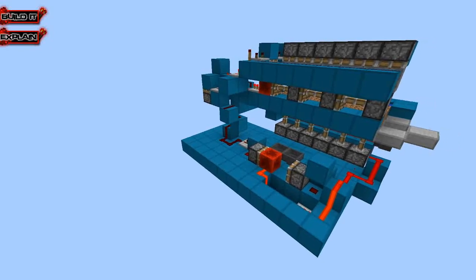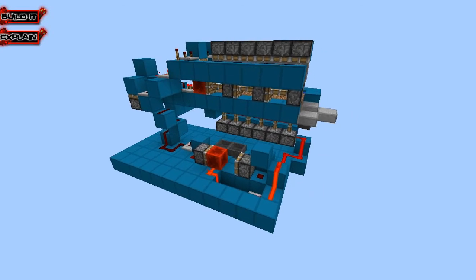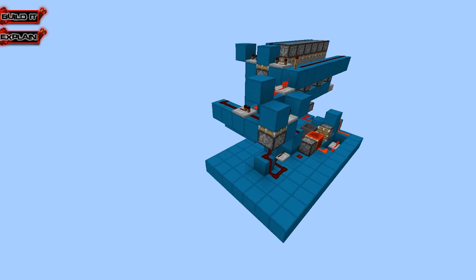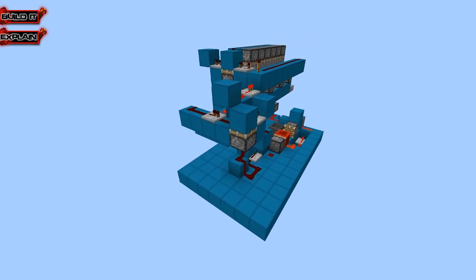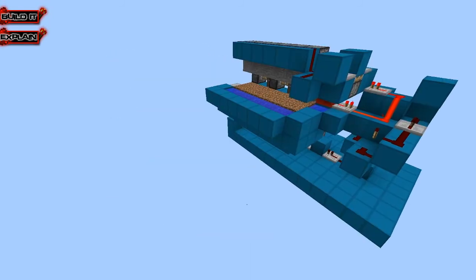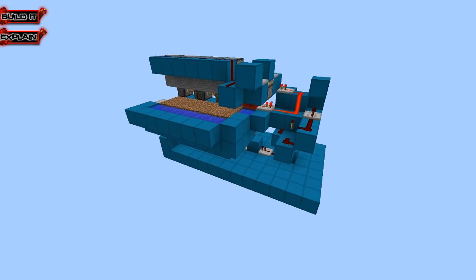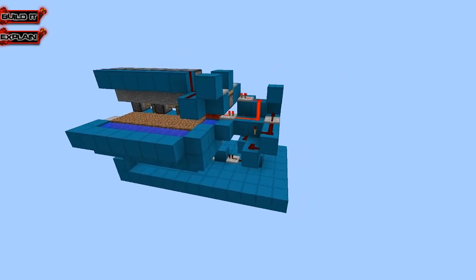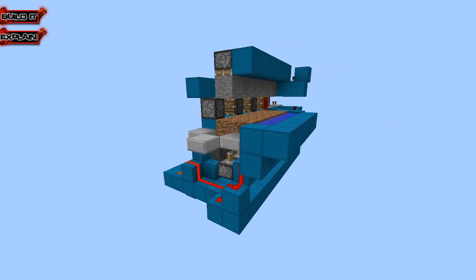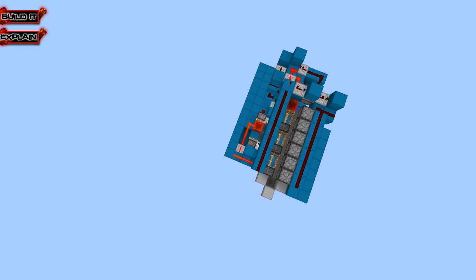Hey guys, welcome back to kit number five. In today's episode we are going to be building an automated melon farm that is unlike anything I've seen. This melon farm will harvest the melons as soon as they grow. We're going to take the bud switch that we've been using in a couple of our builds and extend it into a melon farm that has a cascading bud switch. I hope you guys really enjoy this because this one took me quite a bit of time to design.